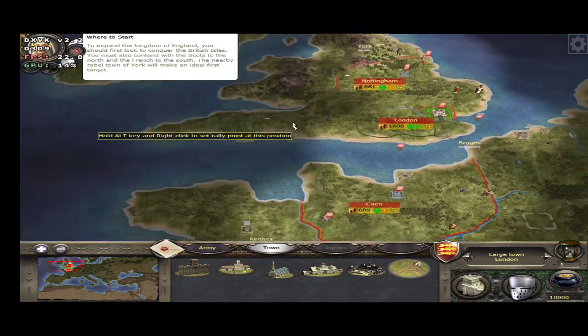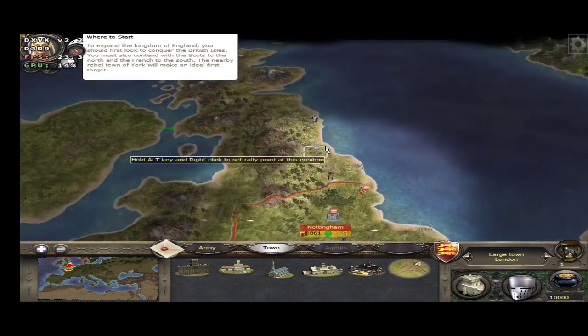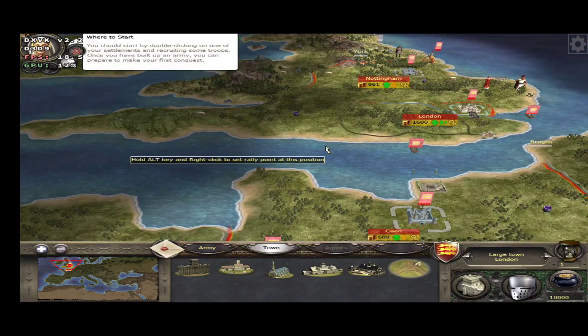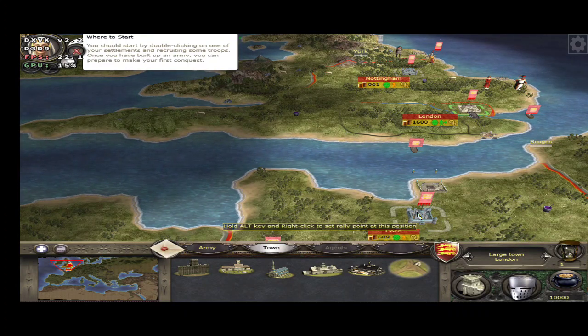The French are to the south. The nearby rebel town of York will make an ideal first target. You should start by double-clicking on one of your settlements and recruiting some troops. Once you have built up an army, you can prepare to make your first conquest.